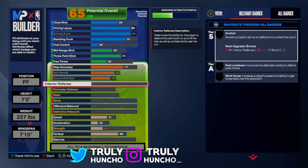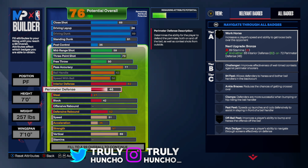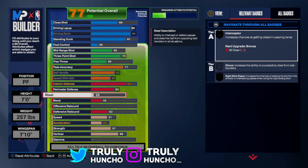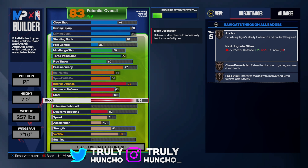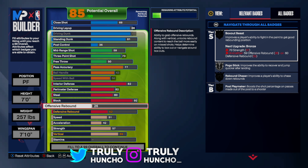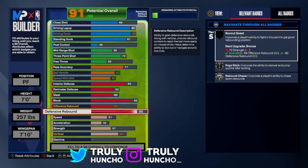Now we're turning up on defense — this is the most exciting part of this build. I've been getting hella blocks and playing great defense. For interior defense, put it up to an 82, and you can get post lockdown. For perimeter defense, put it up to 62. For steal, put it up to 60 so you can get Interceptor — those passing lane steals are just crazy. For block, put it up to a 92, which means Gold Anchor and Unlimited Blocks. For offensive board, put it up to 60. For defensive board, put it up to 85 so you can get Rebound Chaser, Box Out Beast, and all that.